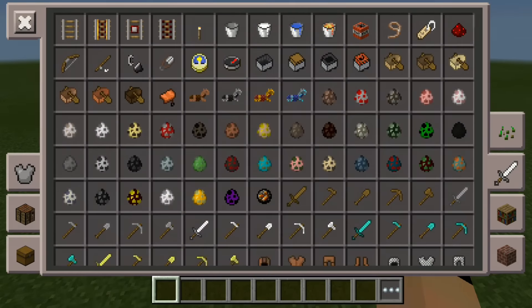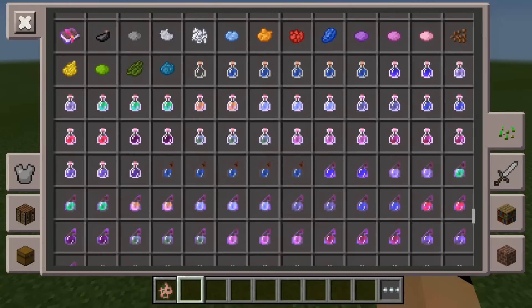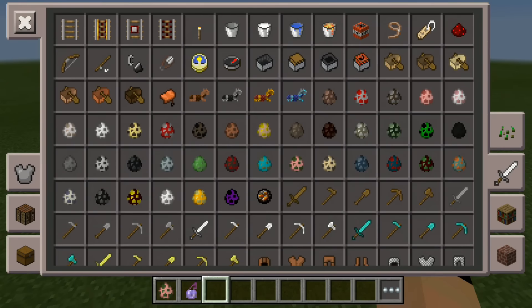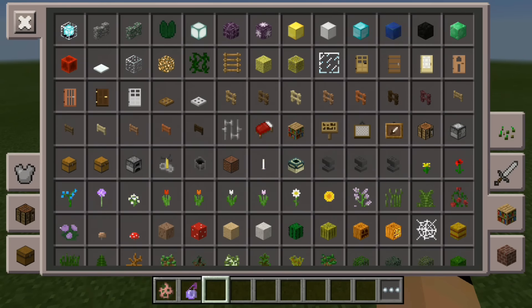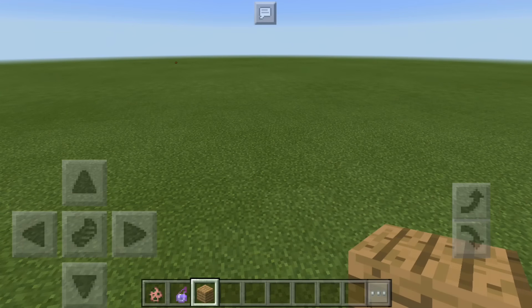First, what you need is a zombie pigman spawn egg, an invincibility potion — yes, there you go — and you need some blocks. I'm just gonna take a wooden plank. That's it, and you need a sword just to kill him.